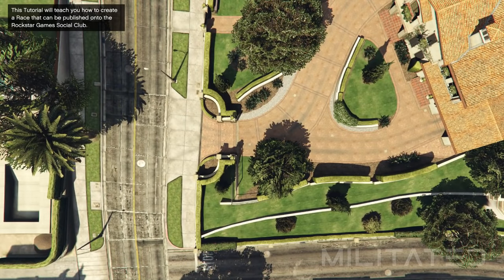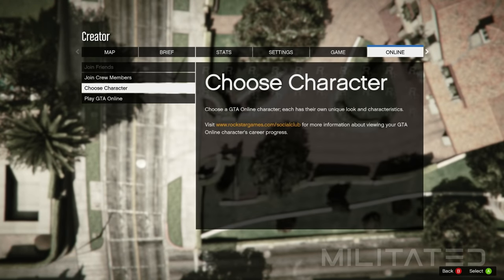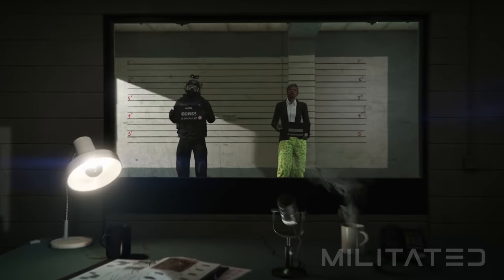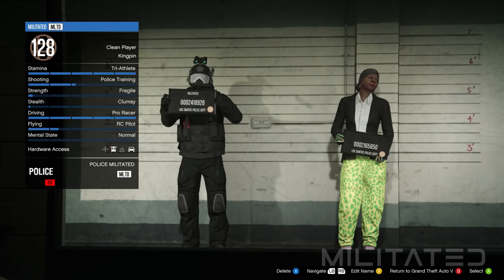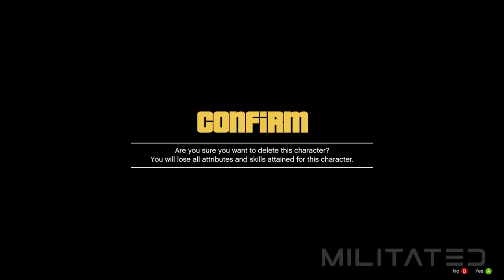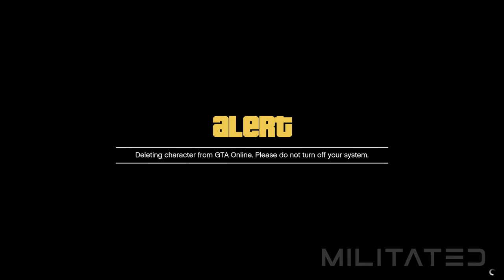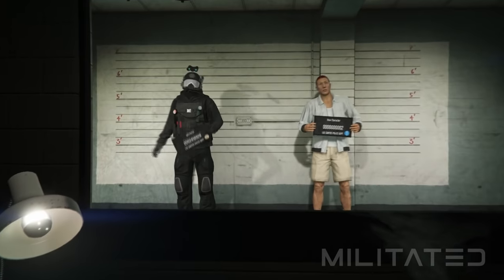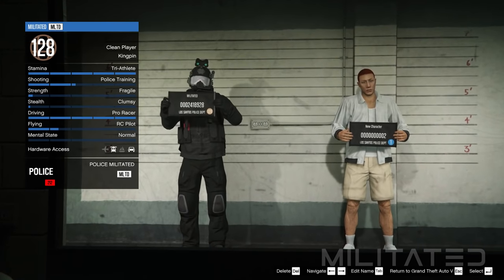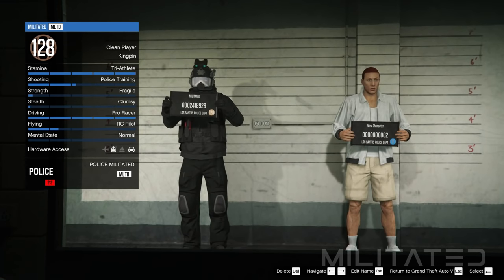Press the start button if using a controller, or the P key on PC, and go over to the online tab. Go down to choose character and it'll bring up the character selection screen. Once fully loaded, do not select a character — instead go to your female character in slot two and delete it. Do not delete your main male character in slot one, that is very important. Once deleted, it will reload the character selection screen — again do not select a character. Instead look at the bottom right of the screen and press the button to return to Grand Theft Auto 5.